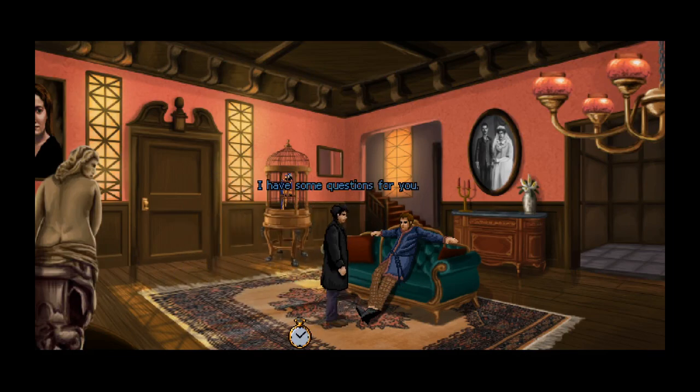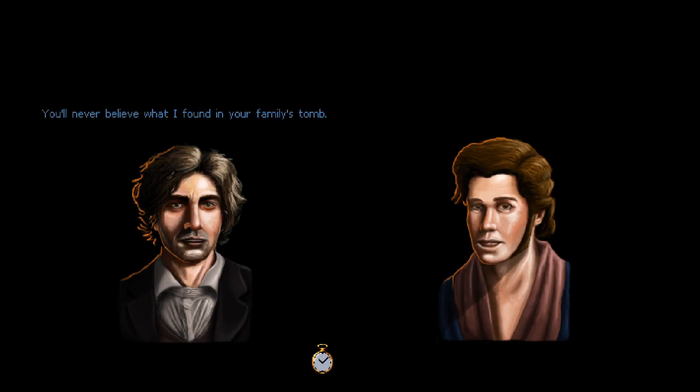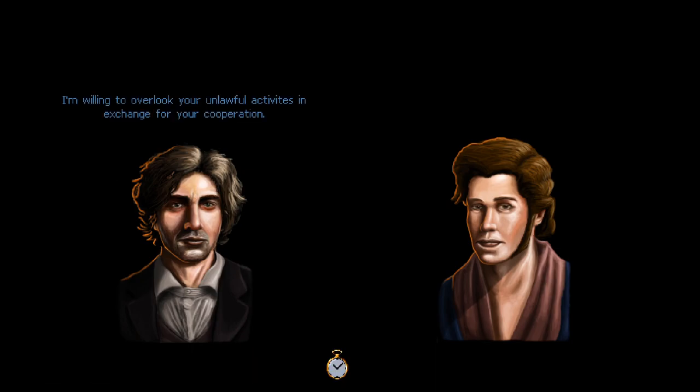Hey Andrew, guess what - I found your little pills business. I have some questions. Pretty cool hiding place. Let's give him the bigger pills first. 'You'll never believe what I found in your family's tomb.' 'Was it a ghost?' 'No, it was these vigor pills - you wouldn't happen to know how they got there?' 'I see, you really are good at your job, aren't you, Mr. Fordham?' Look Andrew, I'm in no mood for games. What you're doing is highly illegal - I don't really want to report him to the police. Let's overlook his unlawful activities in exchange for cooperation.